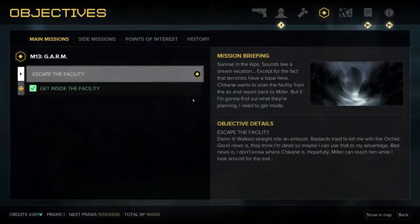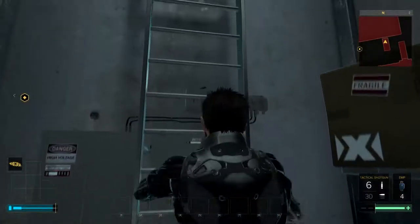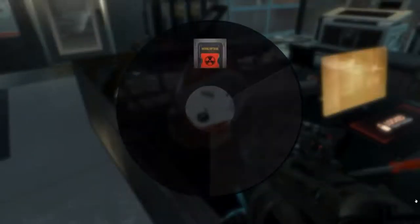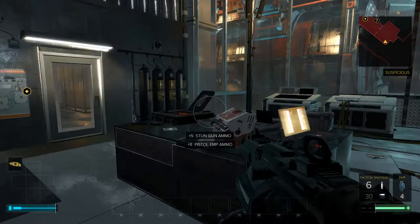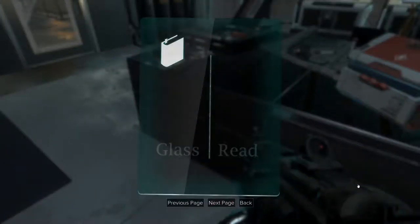Okay, let's see. Escape the facility — that's the objective. I walked straight into an ambush. The bastard tried to kill me with the Orchid. Good news is they think I'm dead, so maybe I can use that to my advantage. Bad news is I don't know where Chicane is. Hopefully Miller can reach him while I look around for the exit. So I'm basically looking for an exit out of this place but I've got to go through it first — which ain't good. Something is suspicious of me. There's nothing in here that will allow me to hack the security camera.